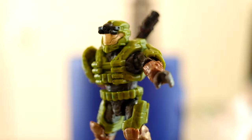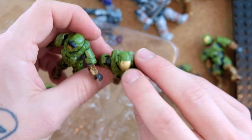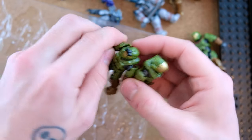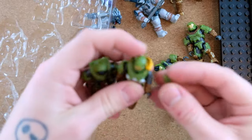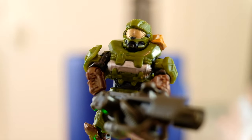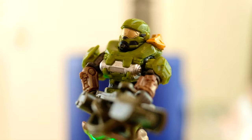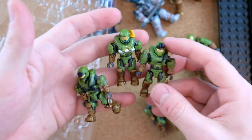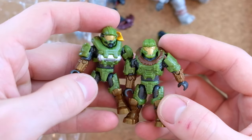Mega brought the ghillie camo over to the Halo Infinite figure line as well — really dope. We've got the Spartan Operator and Spartan EVA. The Operator's shoulders are falling off, which is common. The EVA has minor scratching on its helmet — unfortunately that's the case with a lot of EVAs, especially the glow-in-the-dark zombie EVAs. The last two are the Commander and the Hazard — the Hazard has Jorge's chest, that whole rounded chest piece.